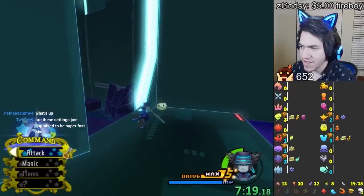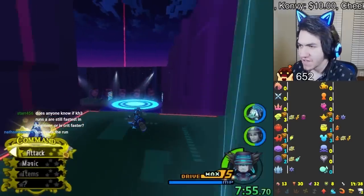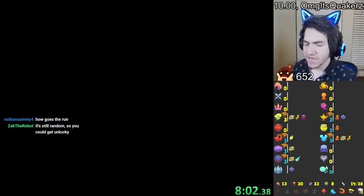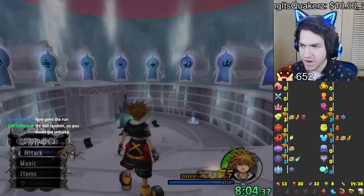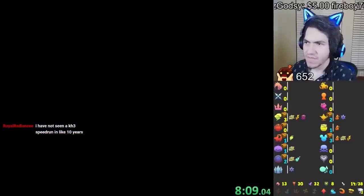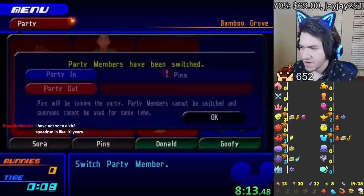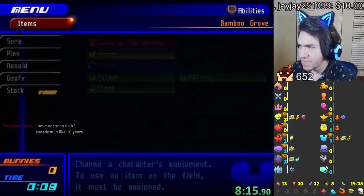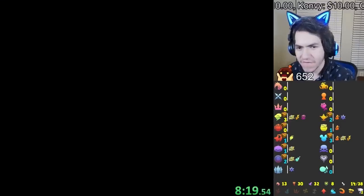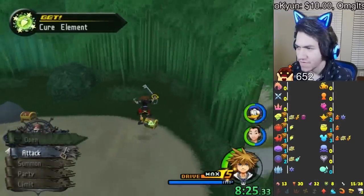In case anyone is confused about what 'really easy settings' means: in my last video I did an insane randomizer where all important checks were weighted to appear later in the game, like at the data fights or end of worlds. This is the exact opposite — everything is weighted to appear really early in the run. It's likely I'll finish a world sooner, which has already happened for six or seven worlds.